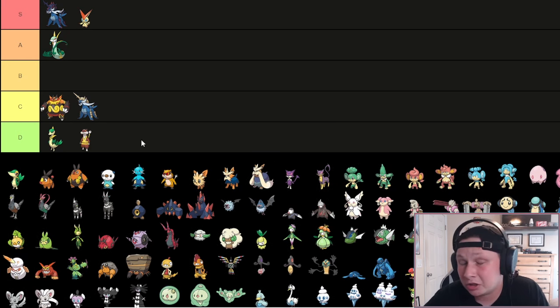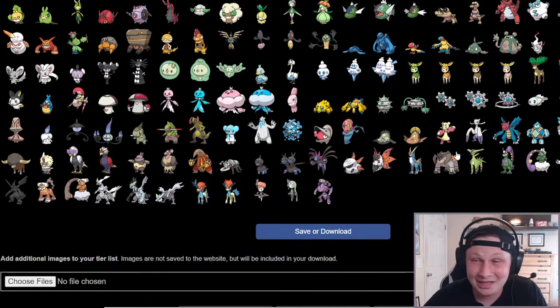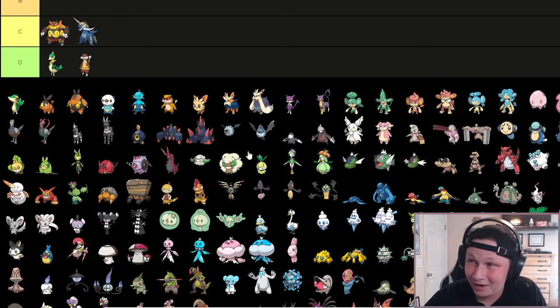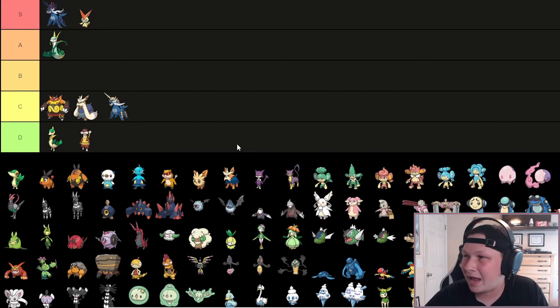First up is Watchhog. I actually couldn't tell you what Watchhog does. It's a bad low-tier Normal that doesn't really do anything, so I'm not going to spend too much time on it. Then we have Stoutland. Stoutland definitely deserves a C tier shoutout, because it's had Sand viability in the past with Sand Rush.